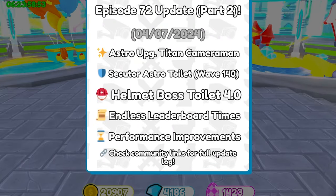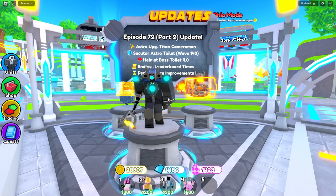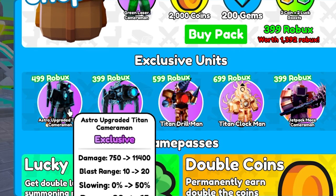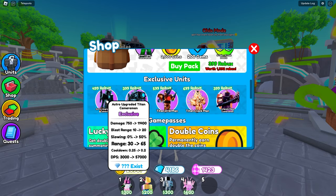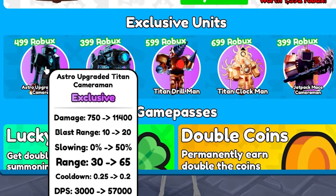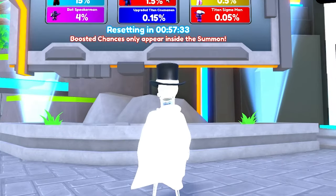Oh my gosh, people actually make it to wave 40! This might be the coolest thing I've ever seen. They changed the unit icon, and to no one's surprise, the new Astro Upgraded Titan Cameraman is a pay-to-win unit at 499 Robux. But wait — his blast range does up to 20 damage, he does 50 slowing, his range is 65, and he has a 0.2 cooldown. Sign me up, this guy's actually good!